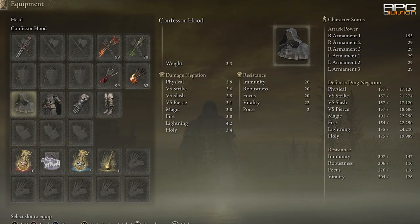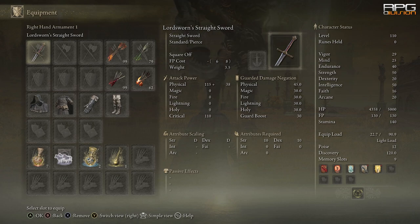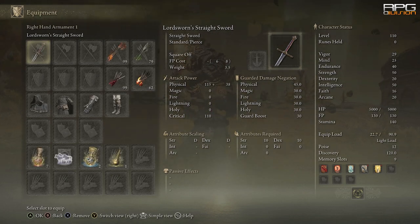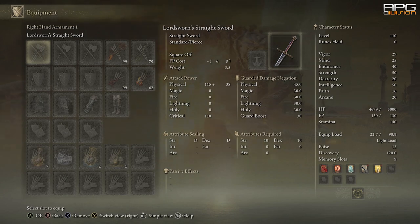Time to test light vs heavy with 50 strength and 50 intelligence. As mentioned, those two stats affect physical and elemental defense. With Confessor armor we have these stats. Overhead smash hits for 325, which is 32.5%. Fire attack hits for 642, which is about 64%.